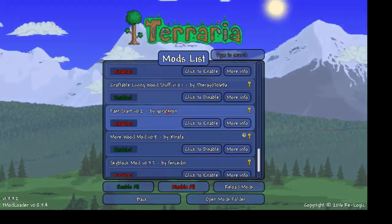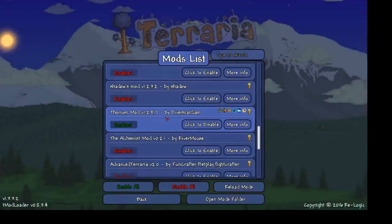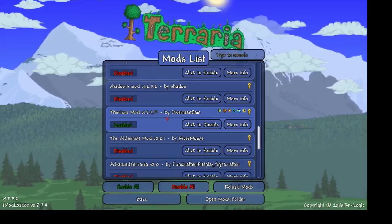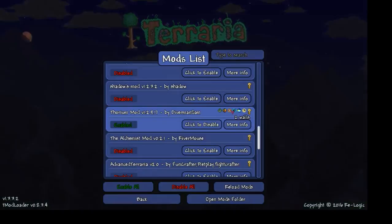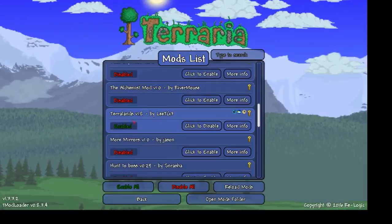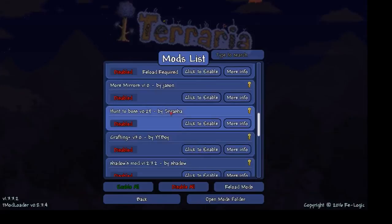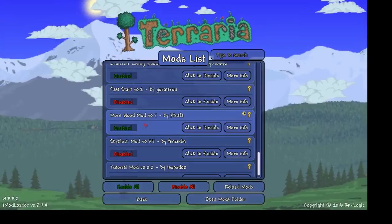These are the mods I'm going to be using. Firstly, the More Woods mod and the Craftable Living Woods mod, because in some of my worlds I've not encountered some things I'd really like to. Then the Thoram mod, which is a massive mod - it adds new bosses, 6 mounts, 175 buffs, 2 walls, 85 tiles, 112 NPCs, and 957 items in total. I was going to use the Terralands mod but it made my game crash, so just the Thoram mod and the Morewood mod.